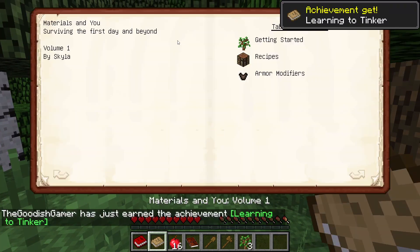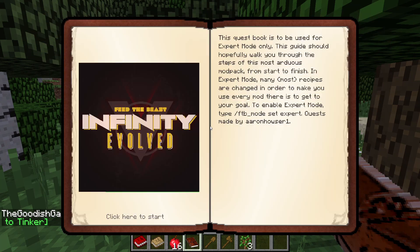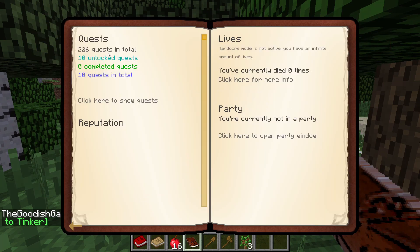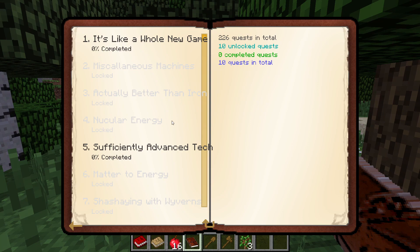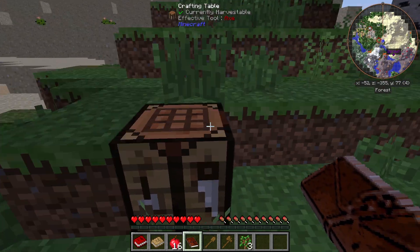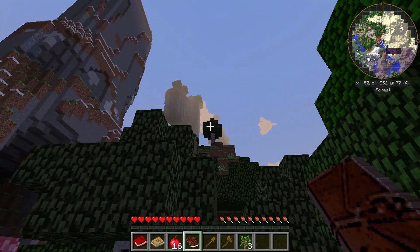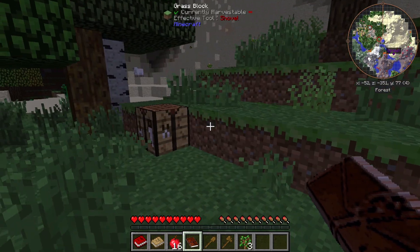Cool. We got our tinkers - learn to tinker. We're going to have a quest book - click here to start. We have quests! Oh, I didn't know that. I know there are quests in expert difficulty, but you can go through some quests - that actually might be kind of fun. And the sun feels like it's going down, but actually it's just behind the massive mountains here.